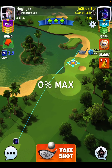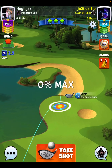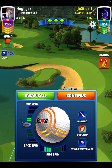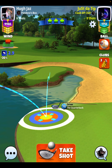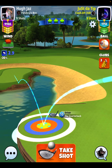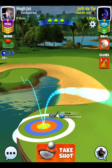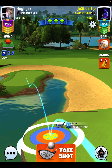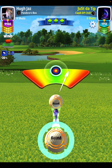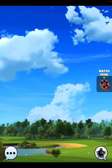Let's wrap up hole number 18 — real simple tailwind. We're going to go katana, three bars of side spin to the left, two bars of top spin. Making sure that that second bounce is nicely in the rough and our ball guide line is rolling out onto the fairway as you see here. From here we go 0% at max, and we hit a perfect ball, and we're set up very nicely on the fairway.